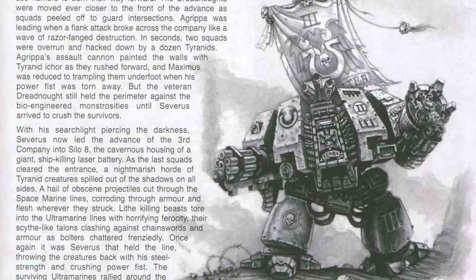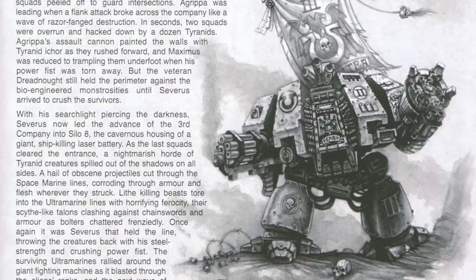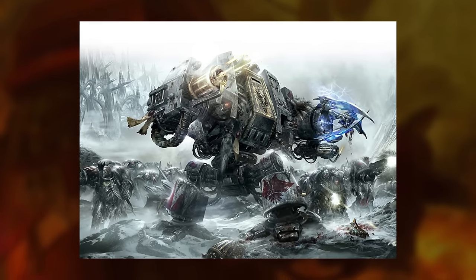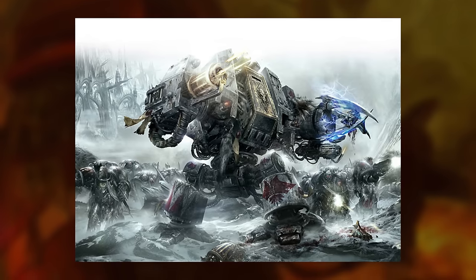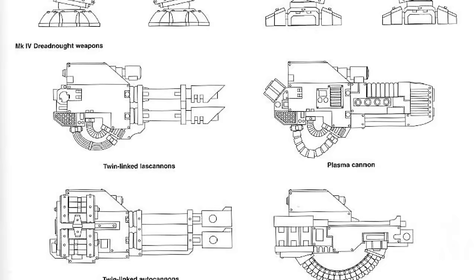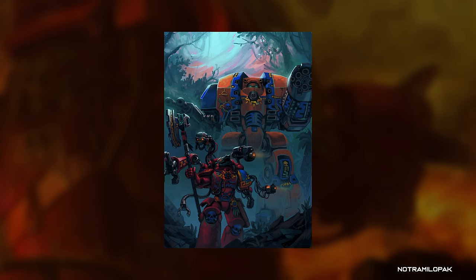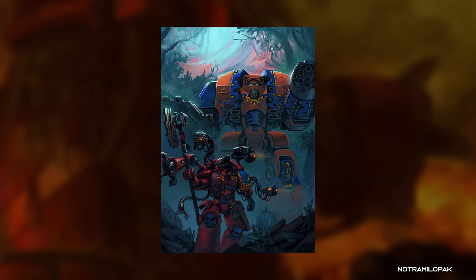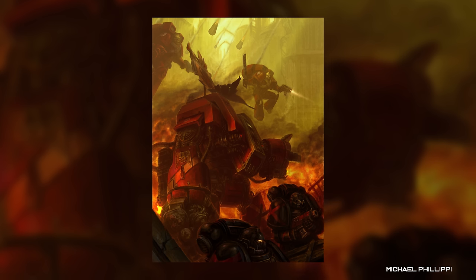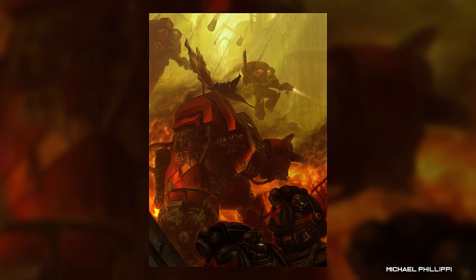By the 41st millennium, Dreadnoughts are an ancient and barely understood technology for the Space Marine chapters that make use of them, revered as their art of construction has been all but lost. Their occupants are often veterans centuries old, honoured ancients of the chapter to which they belong, and often treated as learned advisors as much as battle brothers. Their suits are outfitted with a range of weapons way too heavy for a normal marine to carry, often chosen based on the occupant's preferences in life. These Dreadnought armours are a marvel of lost technology — ridiculously durable and endlessly repaired by a chapter's tech marines — and their hulls are all but irreplaceable. If the sarcophagus is breached and the occupant lost, the battle brothers will fight till the last to retrieve the shell, and the suit will be prepared for the next worthy candidate.